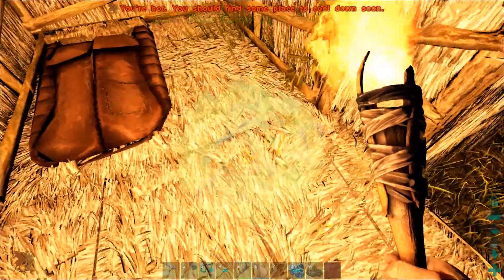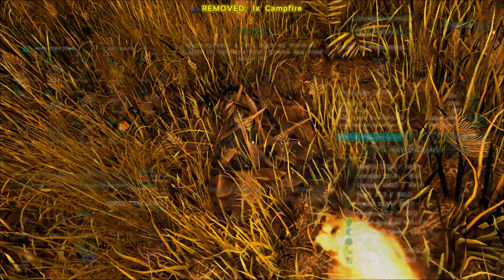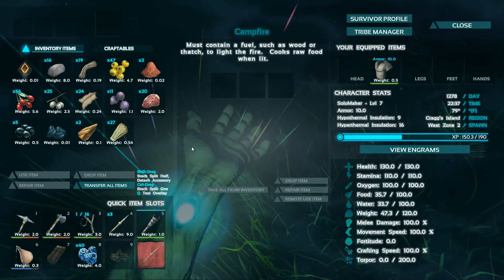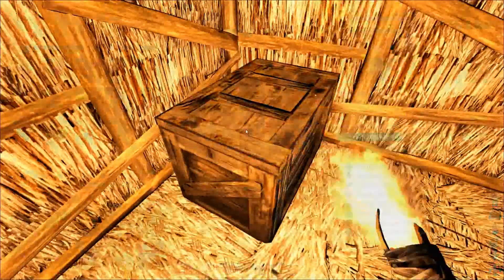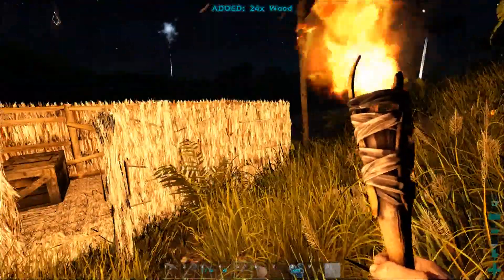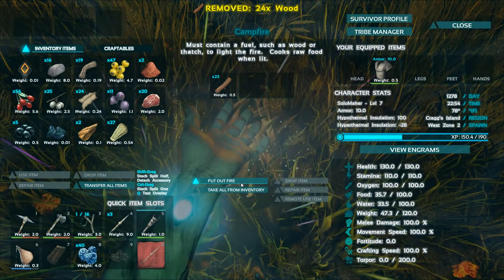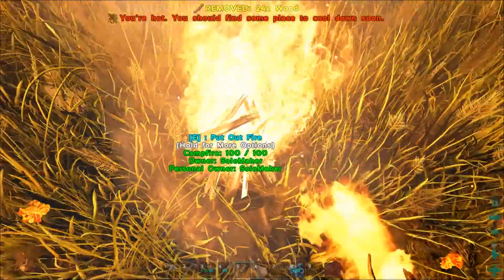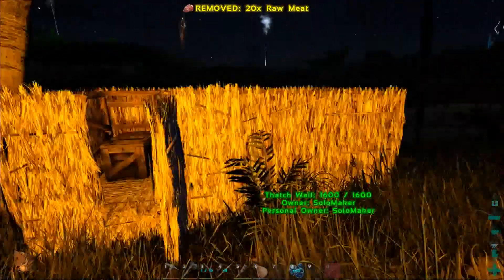It's probably not a good idea to build a campfire inside of a thatch hut — I know game structures don't actually catch fire — but just to make myself feel better about continuity and reality, I'll build my campfire just outside. And this is the guy who's carrying a torch into and out of a thatch house. Gonna need some good food here — some meat.